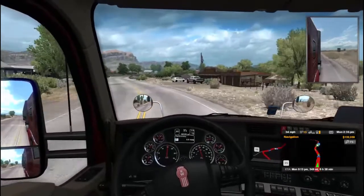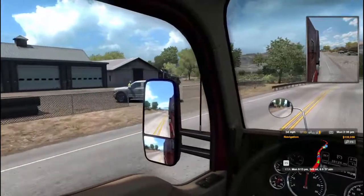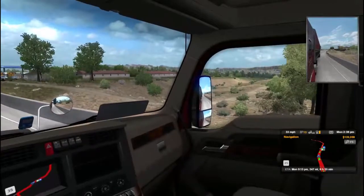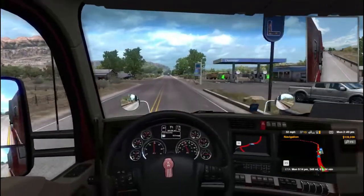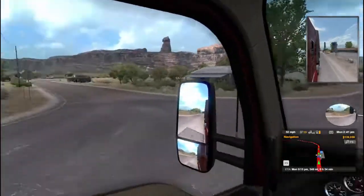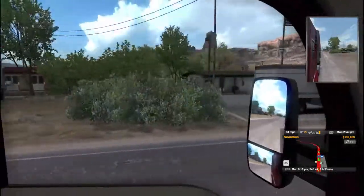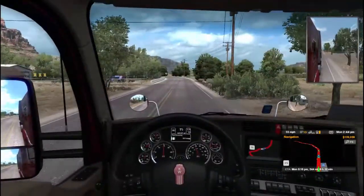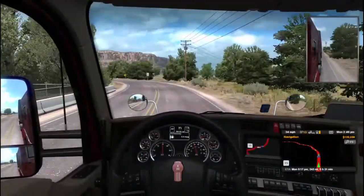They want me to do 35 through town here. Another river crossing. Don't need fuel, I filled up, so we're good. Hey, that wasn't blocked off — it's possible we could go up there. That's not blocked off at all. Maybe to see the bluff? I have no idea. Keep running.